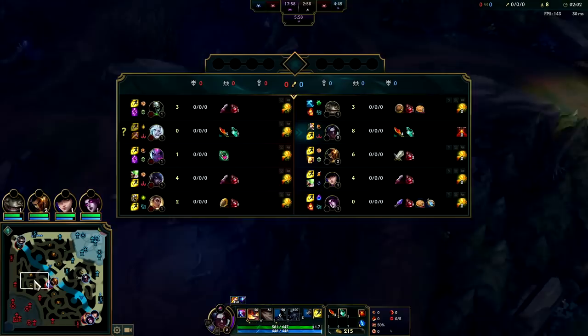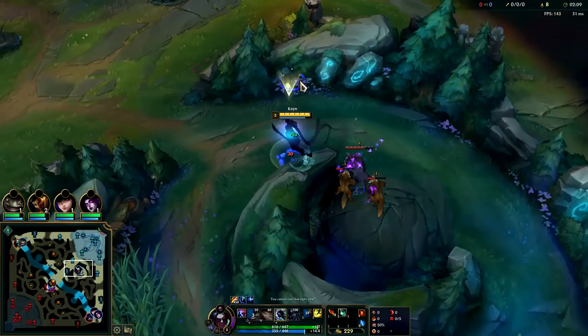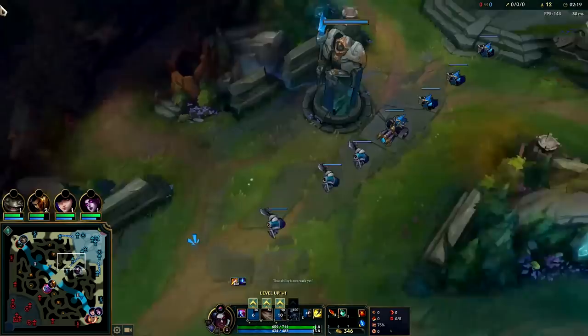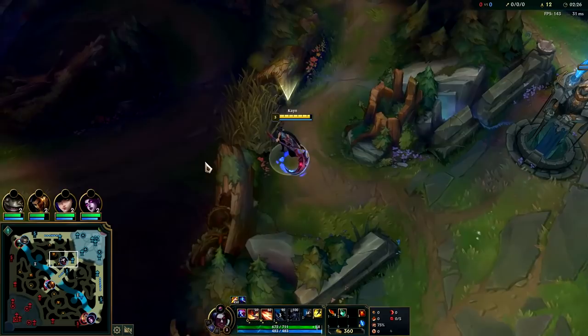We're up against a Viego — we should actually be able to solo him if he's missing a bit of health. Viego is one of those junglers where he can actually be missing health and his clear is a little bit on the slower side. If you're not sure if you win the 1v1, just do a full clear — bottom to top or top to bottom, doesn't matter, just do all six camps in a linear fashion and you'll be good to go.